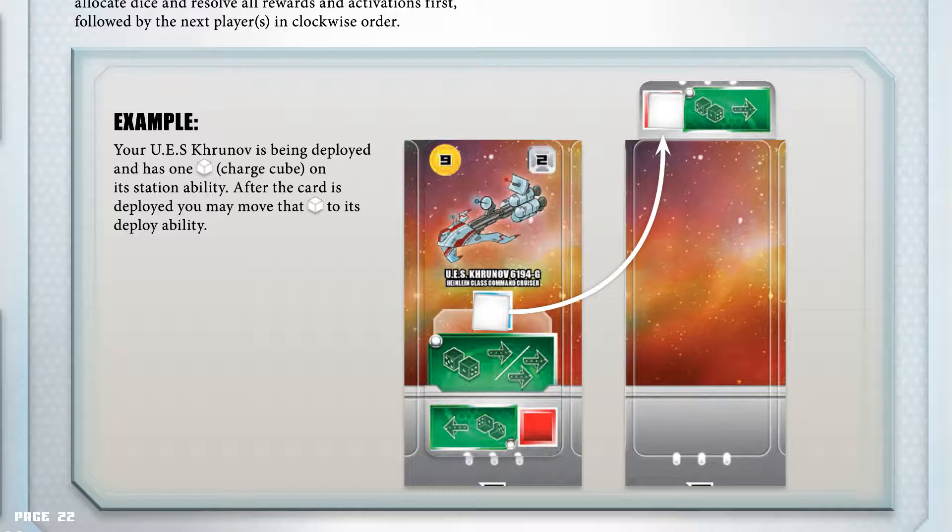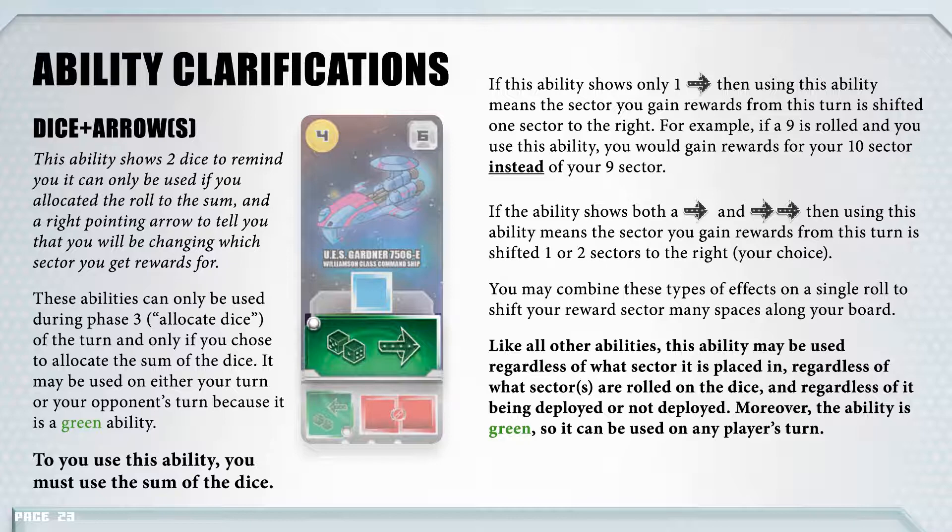Ability clarifications — dice and arrows. This ability shows two dice to remind you it can only be used if you allocated a roll to the sum, and a right-pointing arrow to tell you that you will be changing which sector you gain rewards from. These abilities can only be used during phase 3 (Allocate dice) and only if you choose to allocate the sum of the dice. It may be used either on your turn or your opponent's turn because it is a green ability. To use this ability, you must use the sum of the dice. If this ability shows only one right arrow, using it means the sector you gain rewards from is shifted one sector to the right. For example, if a 9 is rolled and you use this ability, you would gain rewards for your 10 sector instead of your 9 sector.